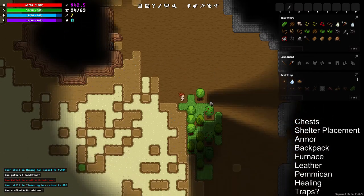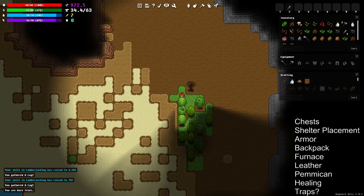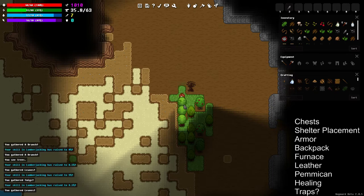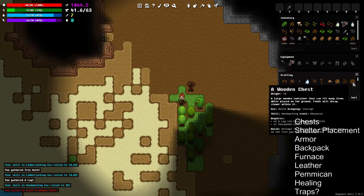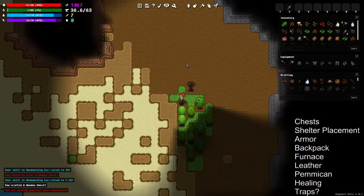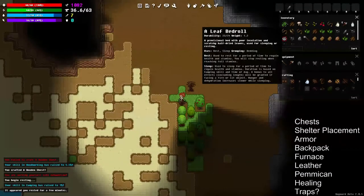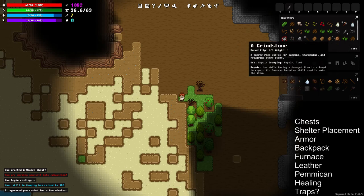What I recommend is finding a tree and chopping it down. You're looking for wood logs — you're going to want three. There are bare trees and regular trees. As you break a tree that has leaves, eventually the leaves will come off, and once the leaves are off you can mine logs off it. Once you have three logs, craft a wooden chest.